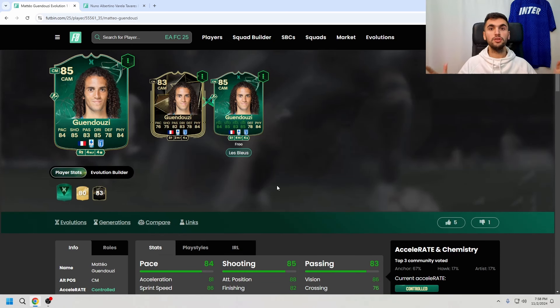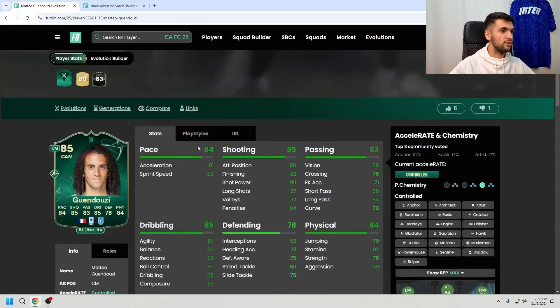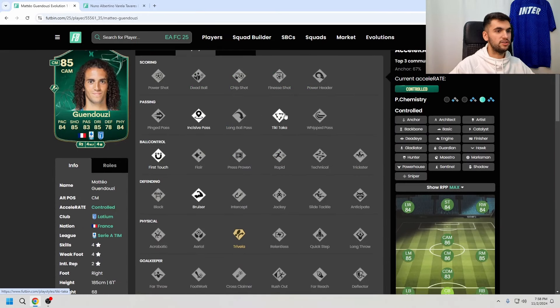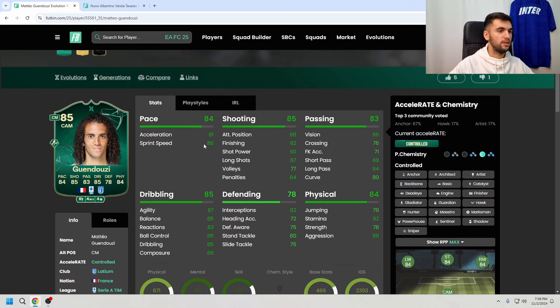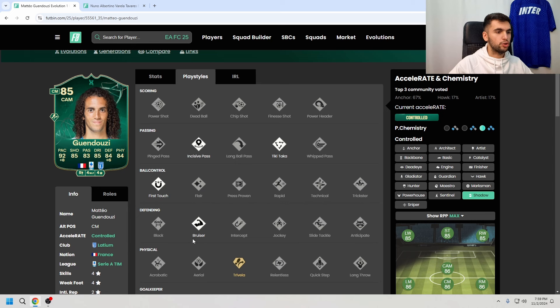The evolution I chose for this card is Le Blue. He has incisive tiki-taka and first touch, and then he gets two new playstyles: bruiser and also trivela plus. These are the stats for the card.